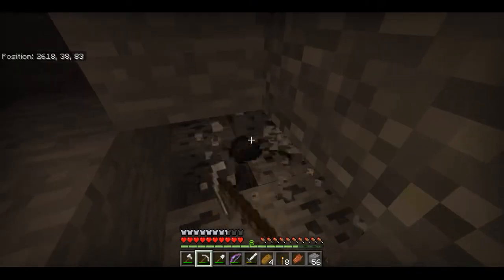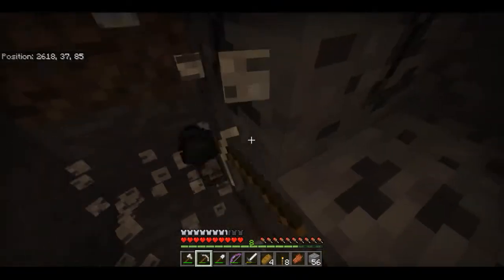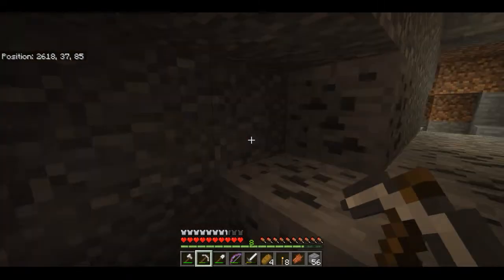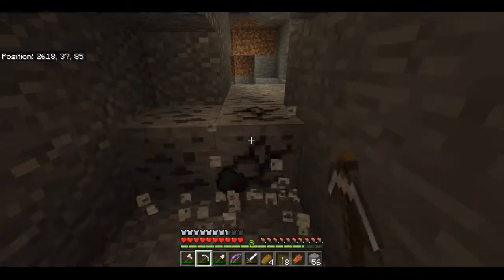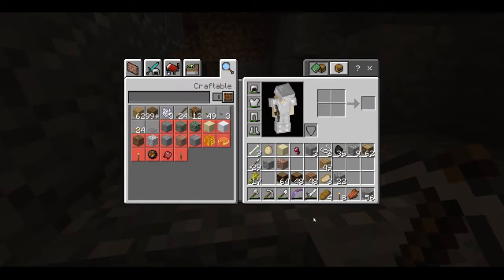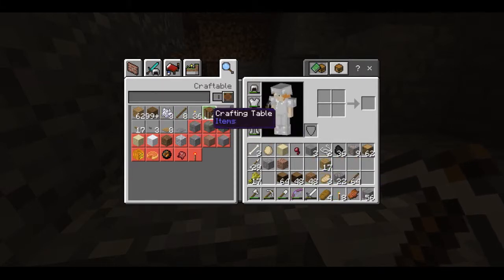Oh no, I hear zombies too — they're all there. Yeah, I hear them all. Look at that. Okay, let me get some of this coal — or all of it — and then we can make some sticks, because we need some of those. There we go, and then we can make some. Yes, we can.